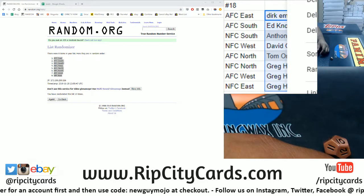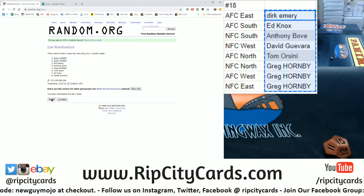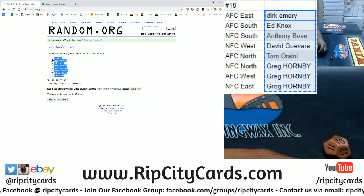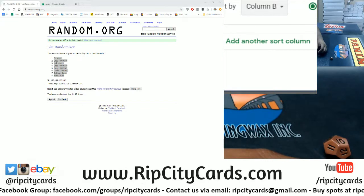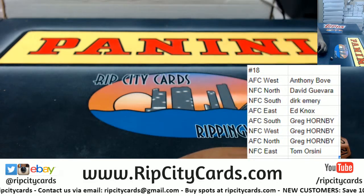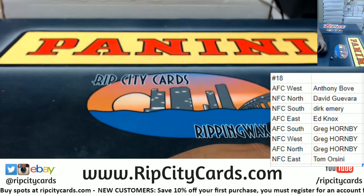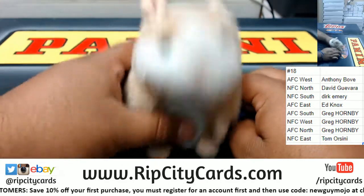Now let's random the names and then we'll match them up — ten times, here we go. Copy that, paste it, and sort by name. So: Anthony with the AFC West, David the NFC North, Dirk NFC South and AFC East, Tom the NFC East, and Greg with the AFC South, NFC West, and AFC North. Good luck everybody.